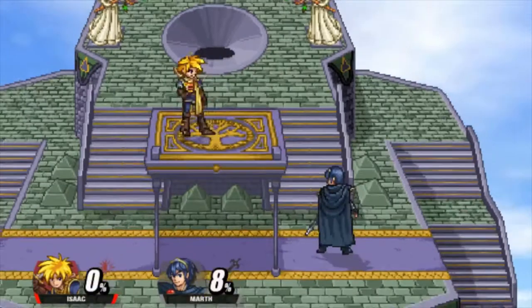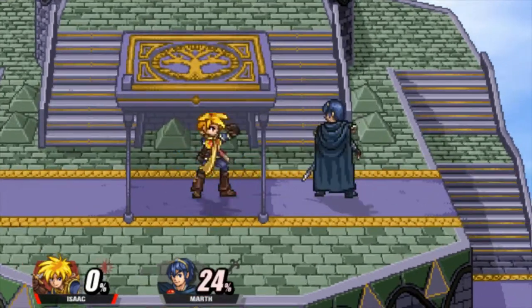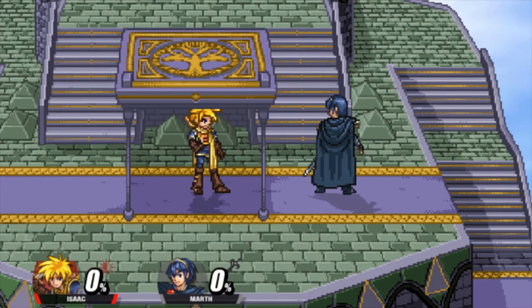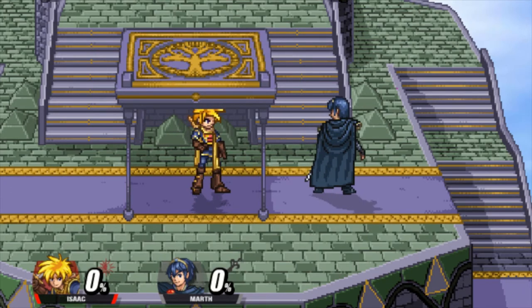His jab is actually kind of weird because it's like a Ganondorf jab, where it's just one hit and you just fly the hand toward you. It's a weird move, but it actually does 8%, so it's a pretty good get-off-me tool. It's about as useful as Ganondorf's jab, so take that for how you will.